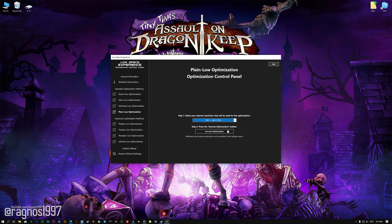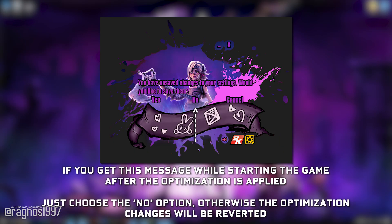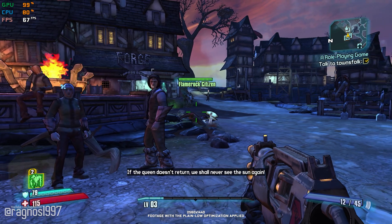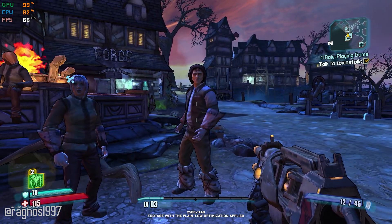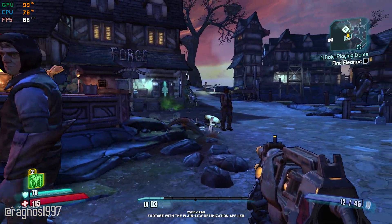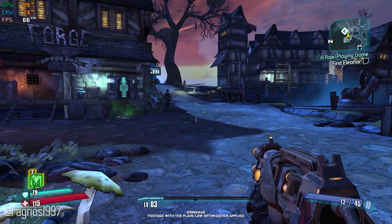Once you decide which optimization method and resolution you are going to use, press the Execute Optimization button and then start your game. Also, if you are not satisfied with what you see, you can always restore your game to default settings by choosing the Restore Default option. That's all from me for now. If you like what I do, please be sure to like the video and subscribe for more similar content. I will see you all next time.